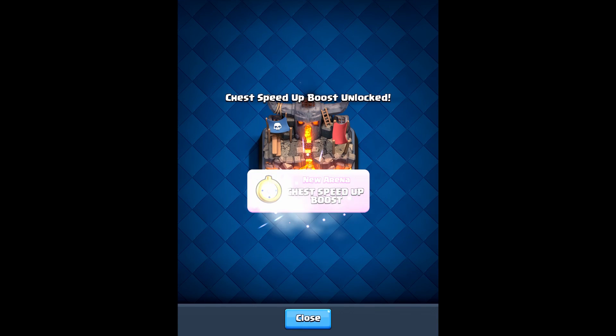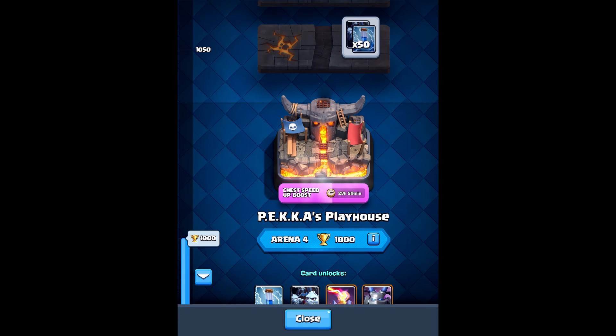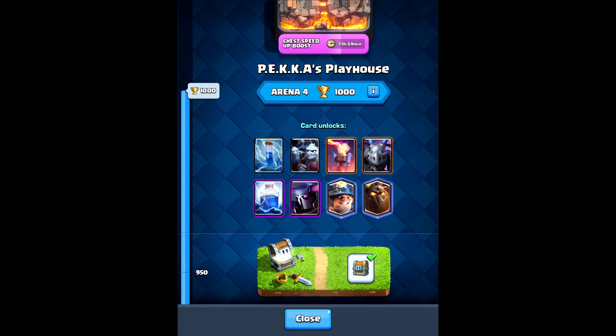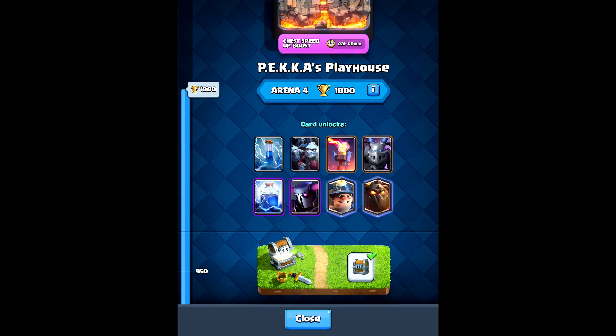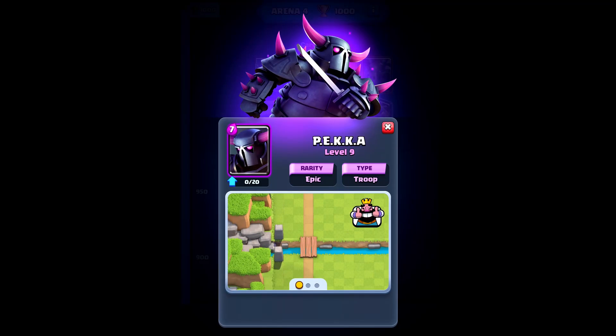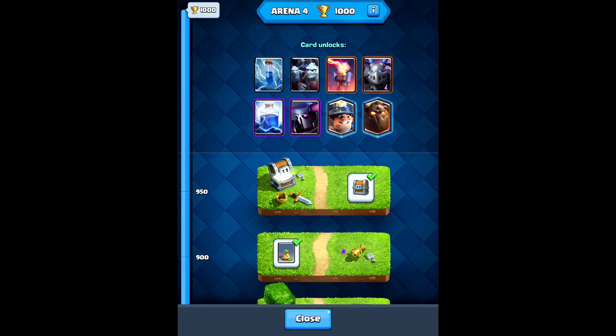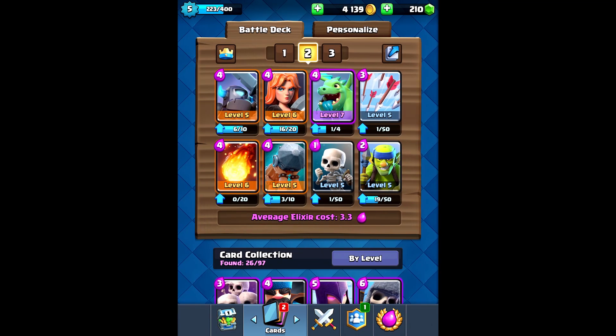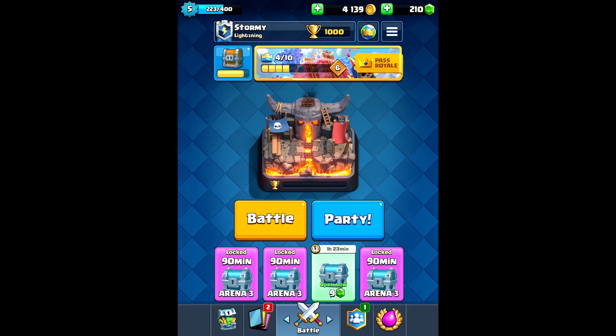Here we are in a new arena! We got a new chest speed boost — that's pretty good. Oh, and we hit exactly 1000 trophies — that's pretty cool! Now let's see what cards we can unlock: zap, probably one of my favorite cards, and you got minion horde, inferno tower, mega minion, lightning, pekka, miner, and lava hound. So we now have access to a couple of legendaries. I use miner once in a while but not very often. Pekka's always been overpowered — probably gonna be battling a lot of those.